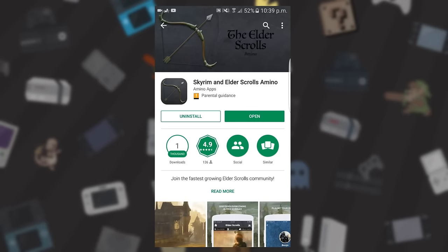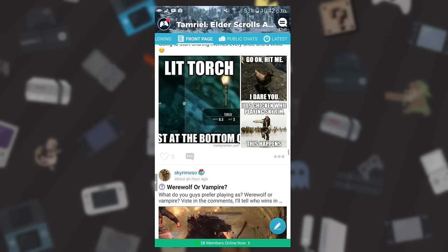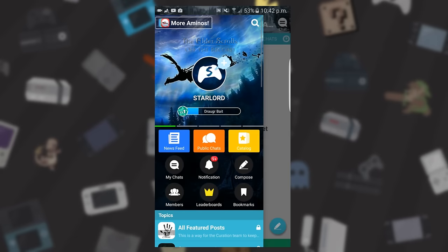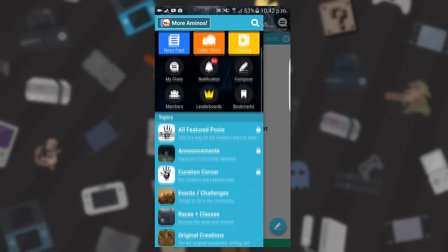But before we get into that video, I would like to introduce you guys to a new app called Skyrim Amino. It is on the iOS and Android store and it's pretty much the number one place to go for all of your Skyrim or Elder Scrolls needs.